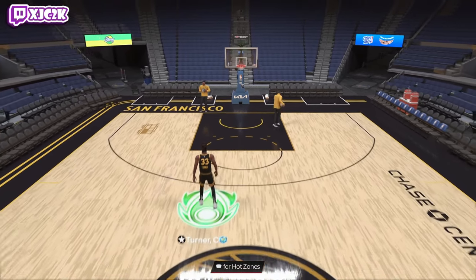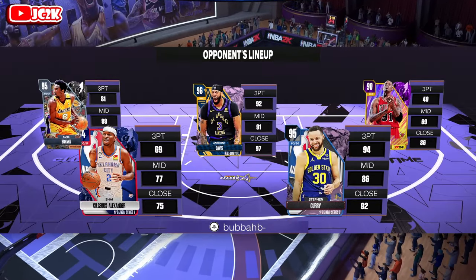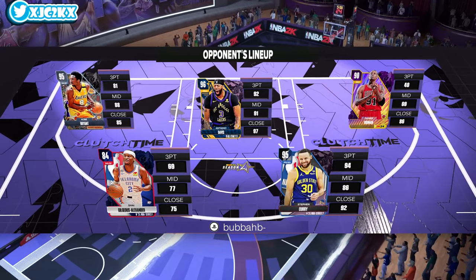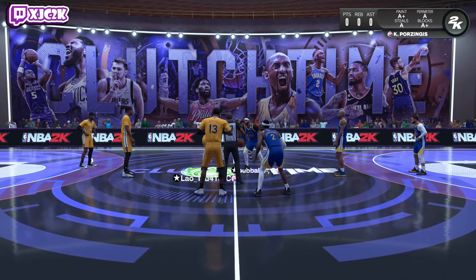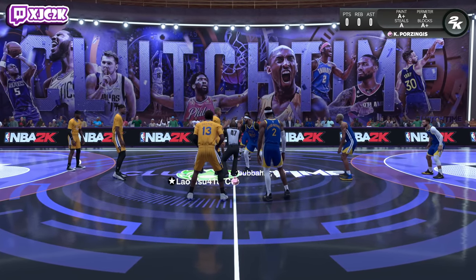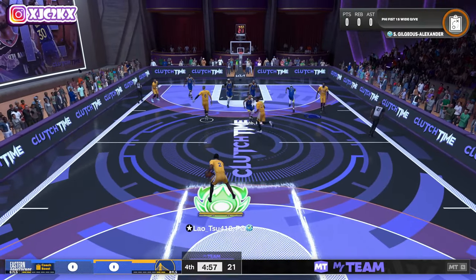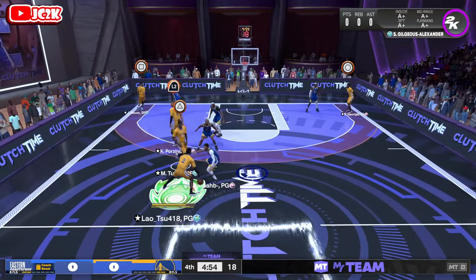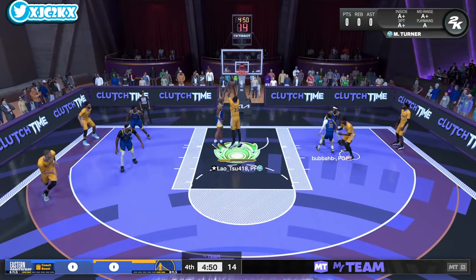Let's hop into a game and see what Miles can do. We're going up against Bubba HB — he has Anthony Davis and just a bunch of bot cards. I think this dude's going to struggle with this team. Miles Turner should pretty easily go off here. In terms of his completeness, he's like a better Tyson Chandler. Honestly I think he's better than Giannis too, because Giannis is not the shooting threat that Miles Turner is, though Giannis is certainly more of a playmaking threat.